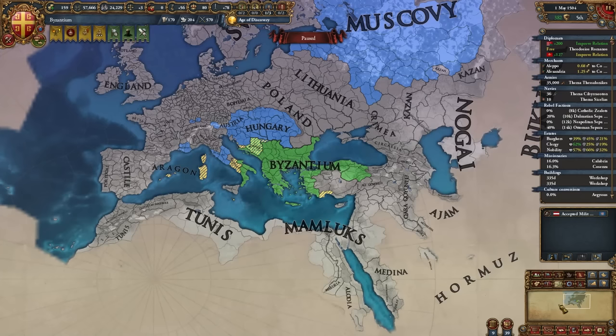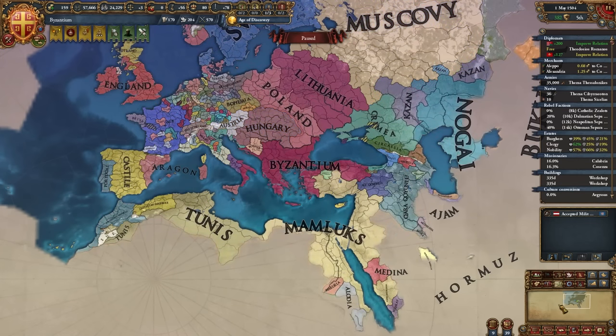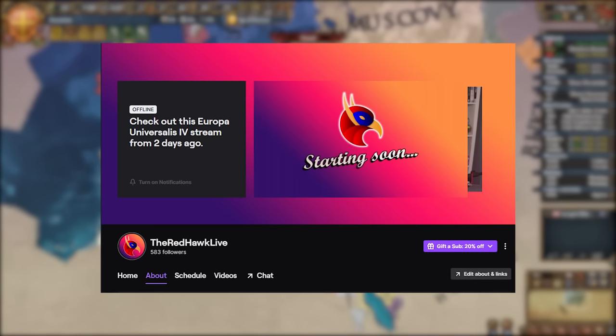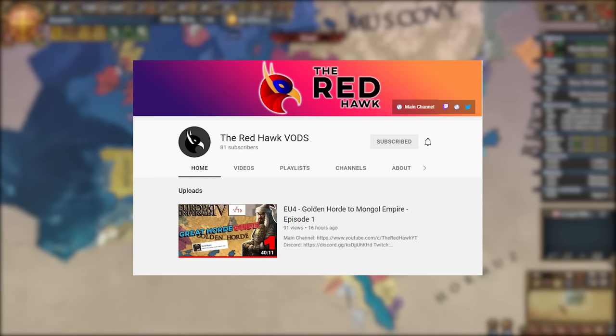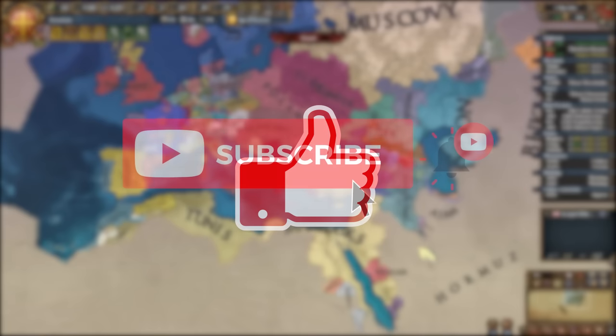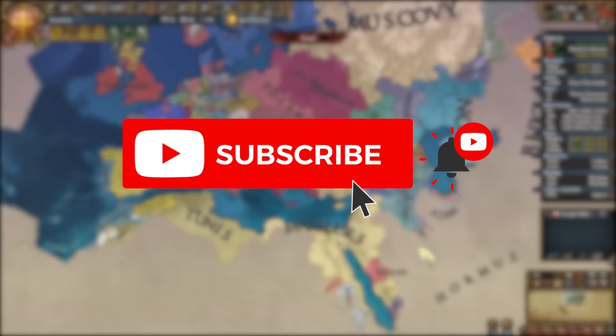By around the 1500s your realm should look a little something like this. Let me know in the comments what nation you'd like me to do a guide on next. If you want to watch live, follow me at twitch.tv/TheRedhawkLive, and subscribe to the second channel for VODs — link in the description. If you enjoyed this video, don't hesitate to leave a like — it really helps out a lot.